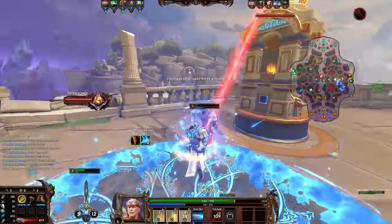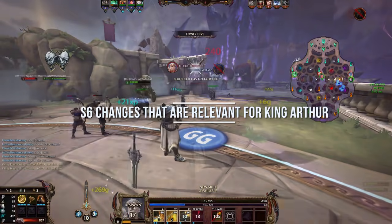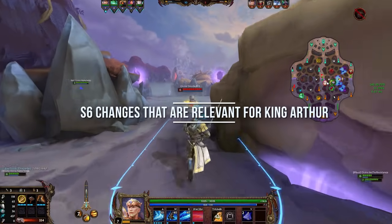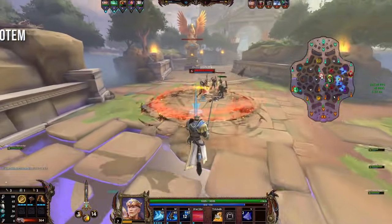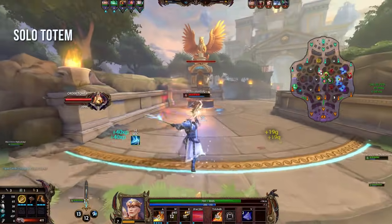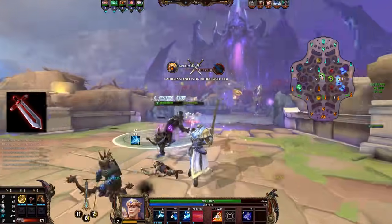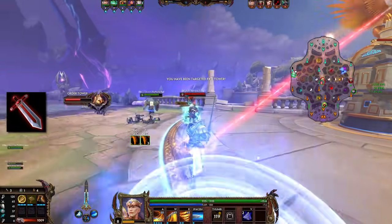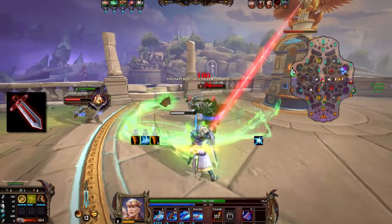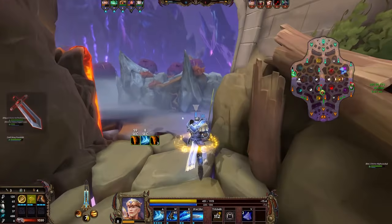Let's quickly go through the changes for Season 6 and which ones actually affect King Arthur. First, there is a new solo lane objective, which makes King Arthur a little bit more suited for solo as it requires damage and aggression. Furthermore, Warrior's Blessing is buffed — the heal is increased from 30 to 40 and the protections are increased from 10 to 15 on the evolved form, making it a viable choice for King Arthur.